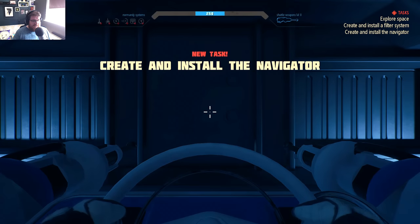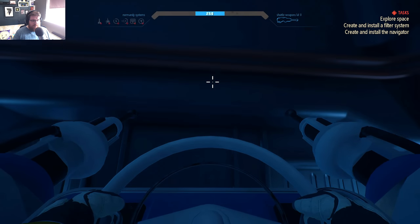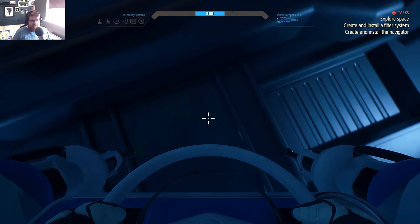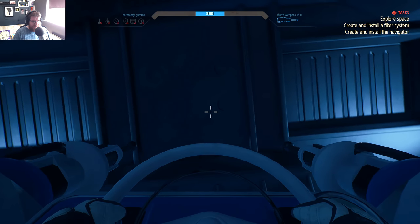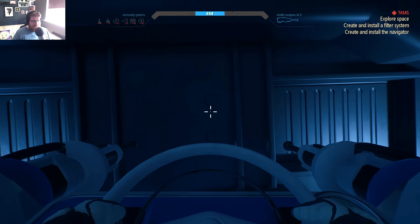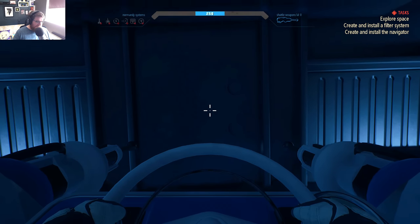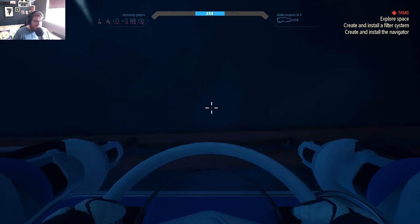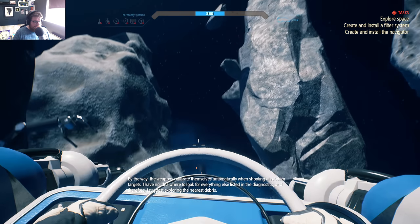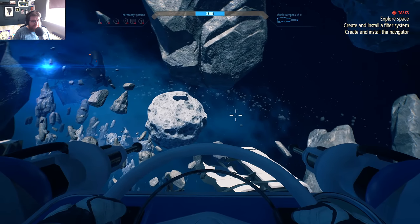Alright, you're all caught up. Let's see where we go — create and install the navigator. Can we leave? Explore space, create and install the navigator. The controls: as/e rolls me forward and backwards, f does nothing, right click does nothing. The weapons calibrate themselves automatically when shooting at random targets, and I have no idea where to look for everything else listed in the diagnostics — so it suggests exploring the nearest debris.